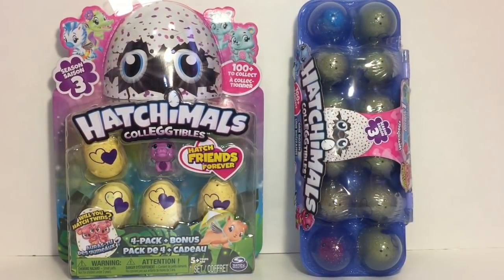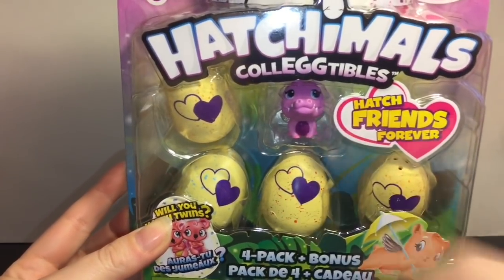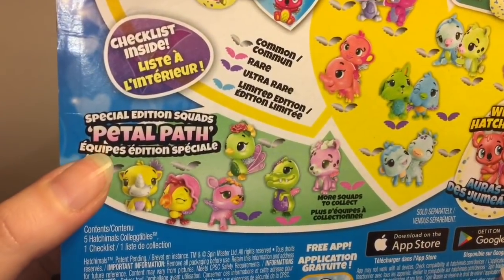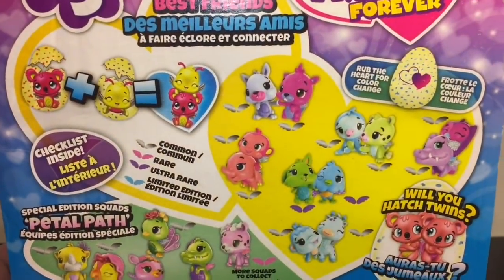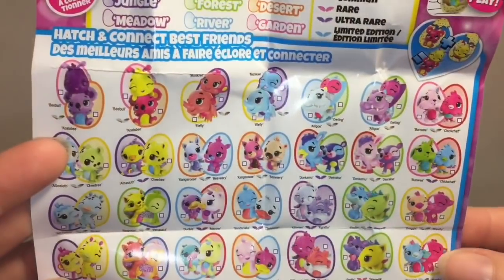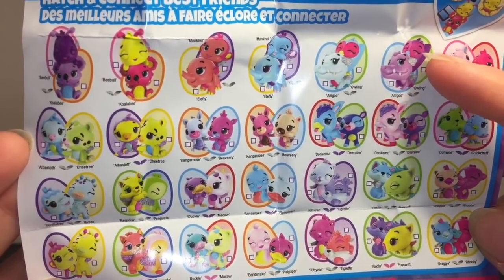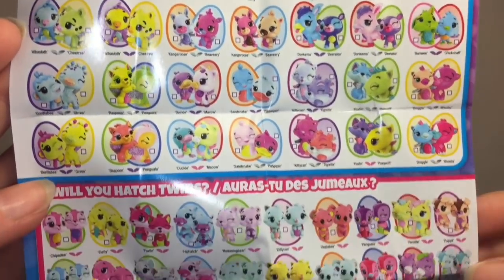First up I'll start with the five pack — four pack plus the bonus. I chose the cute little pink alligator because it's adorable. It says you can hatch friends forever. Taking a look at the checklist, they have special edition Petal Path ones. Here's a look at the Season 3 checklist — they have the hatch and connect best friends, so our little alligator is the Ala Goo and that little guy's his friend, so we're going to try to find his BFF.